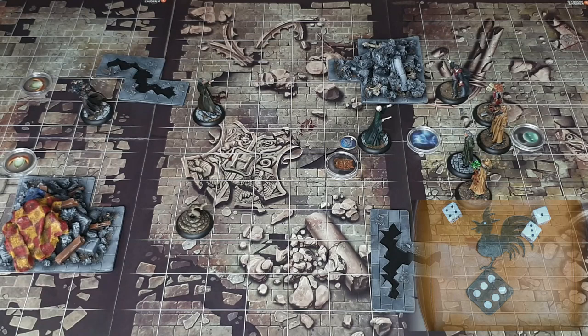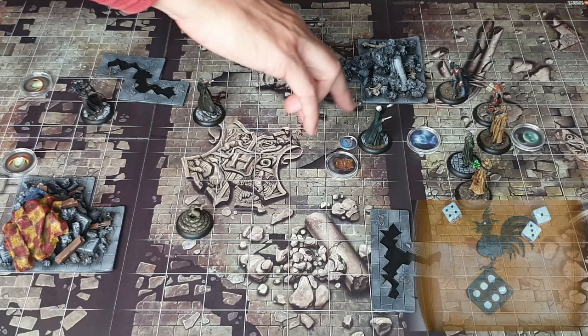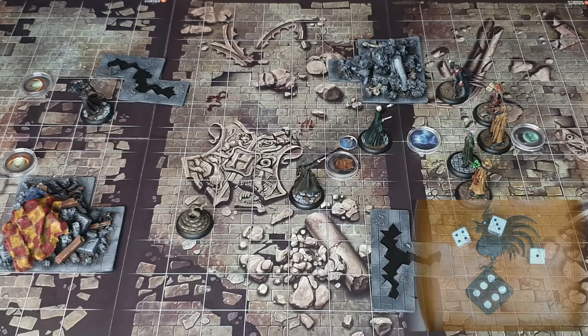It's back to the Death Eaters' turn. Barty Crouch Jr. moves three squares up and uses Serpent Sortier, costing two power and difficulty four. He scores four successes — exactly enough — so we place a snake marker next to Voldemort. Anyone ending movement next to it gets Poison One, which blocks movement and prevents people moving around that area.